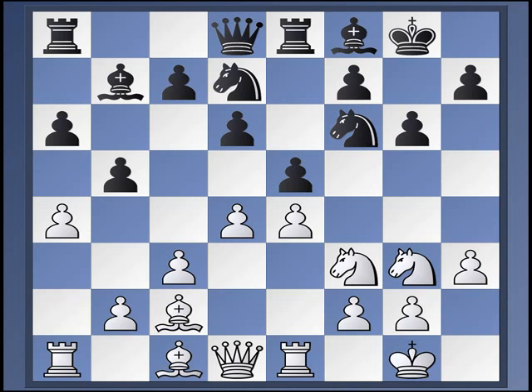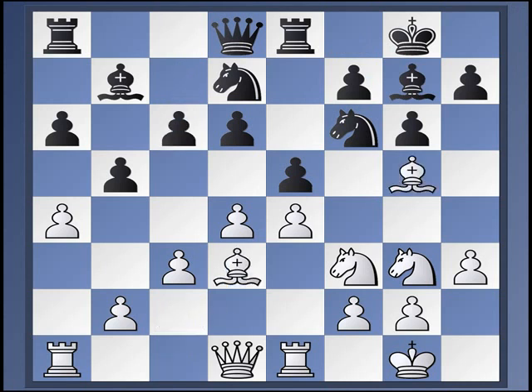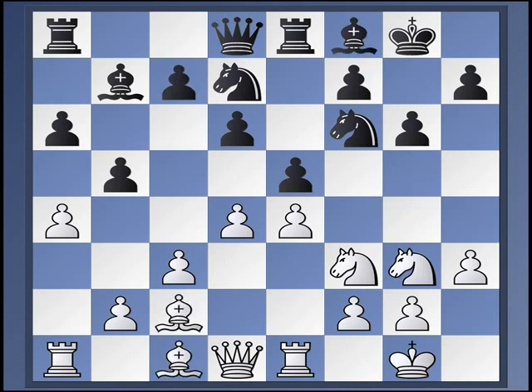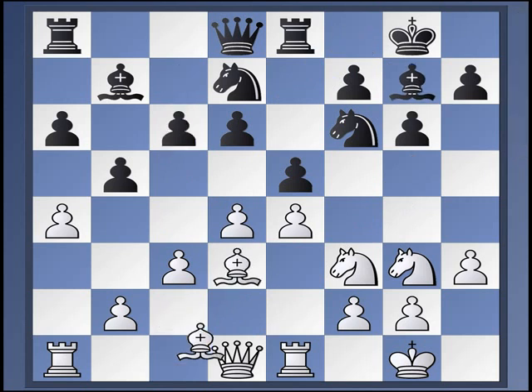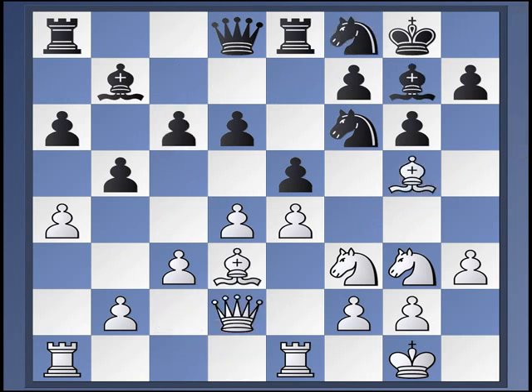The main move nowadays is C5. But Bishop to G7 is also very important, although I think White has some chances for an edge here. Bishop to D3, C6, and now Bishop to G5. In the main line with C5, we have this going on here. There's no C5 — that's White's advantage in this setup. So Knight here, Bishop B3, Knight D7, Bishop F1, Queen C7.